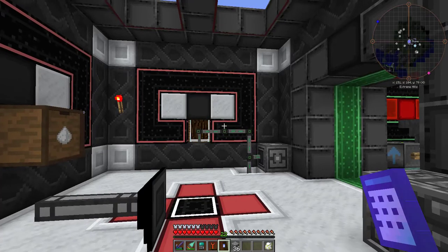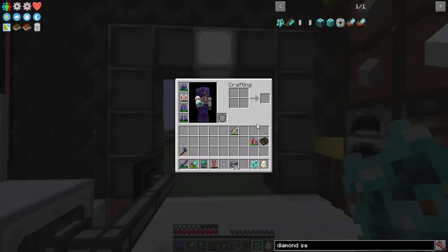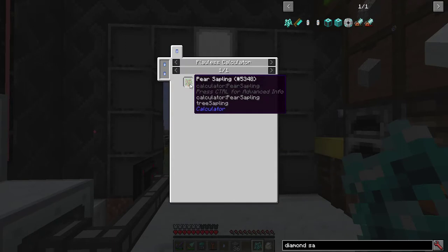The flawless calculator is usable for a number of things, especially the diamond sapling. Diamond sapling achieved. Note this is a pear sapling which requires amethyst and tanzanite saplings.